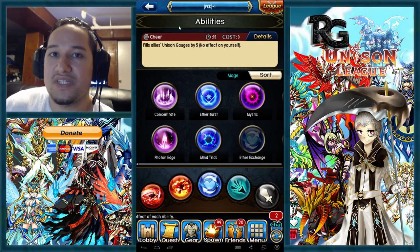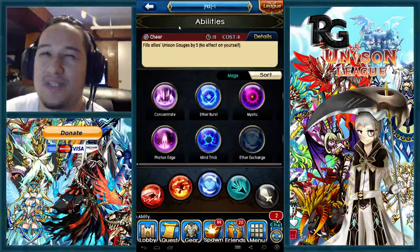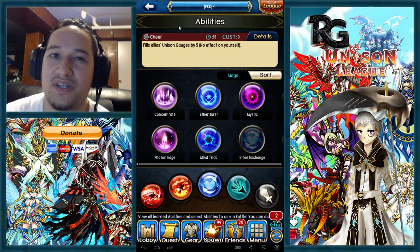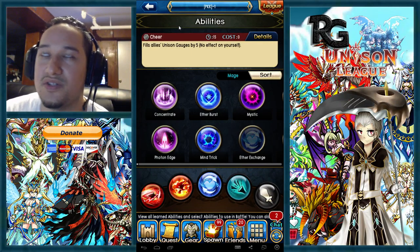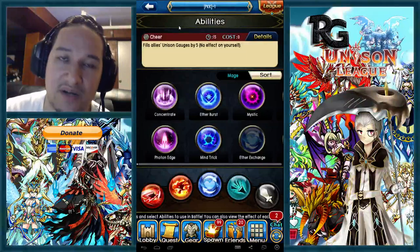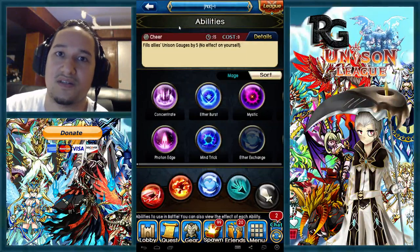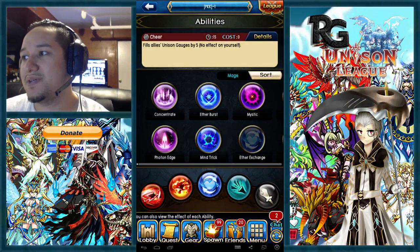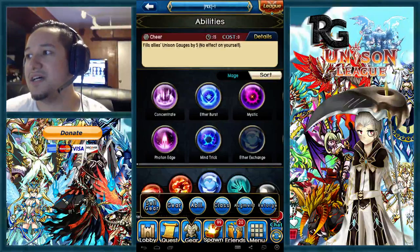Stay in after your rotation because they'll probably target you, or you might be close to getting your unison. If you've killed a few people your unison gauge is almost up — you can push a little damage during the phase and then counter-unison after.